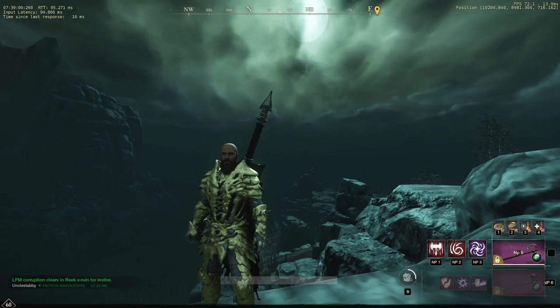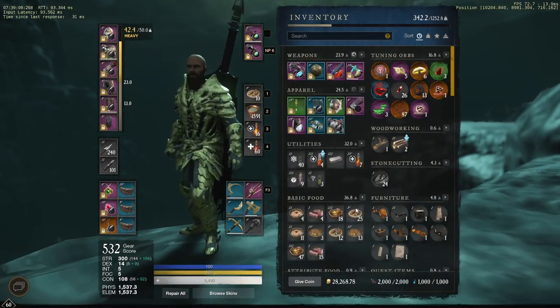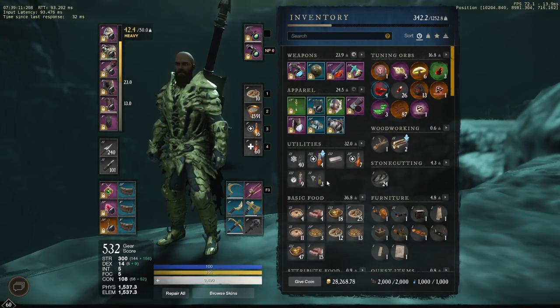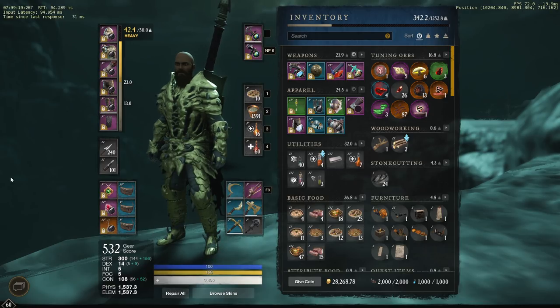I think it's something that can definitely be improved upon as I get better gear and stuff like that. Let's go ahead and dive in to what I'm doing with this character at the moment. This is rocking full heavy gear with 300 strength and 100 plus constitution. Pretty freaking cool.